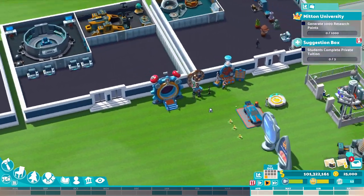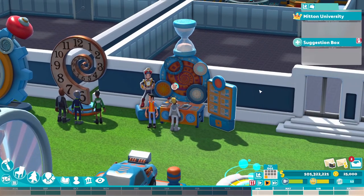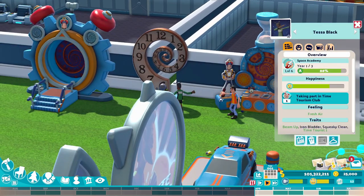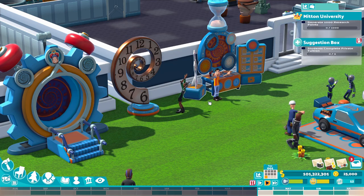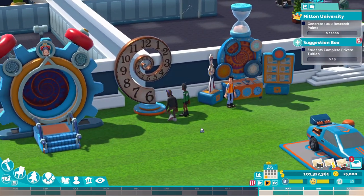Now let's have a look at the new items. The first one is our new club: the time tourism club. You can see the benefits of this club — it's taking an exciting mini break through time to keep things fresh. So students joining the club get a buff called 'beam up' so they can be teleported. That sounds pretty awesome. Can they be teleported anywhere? I'm not sure — if you know the answer, throw it in the comments.